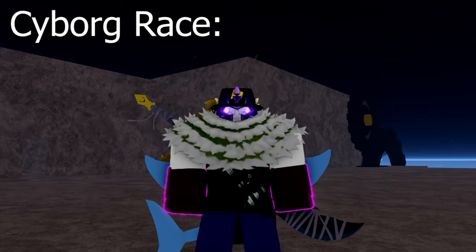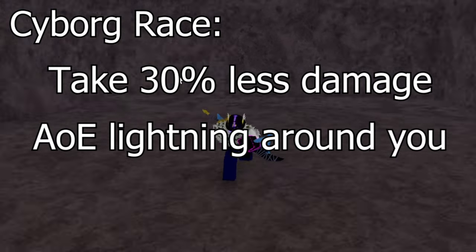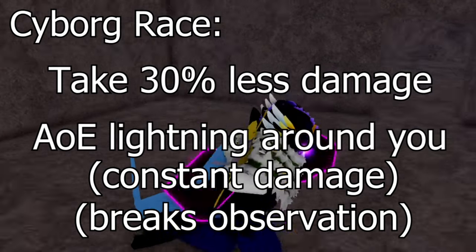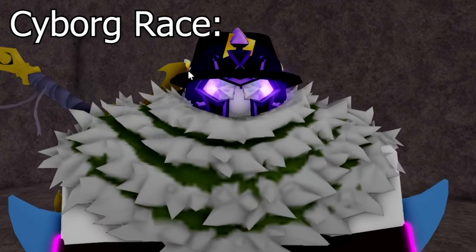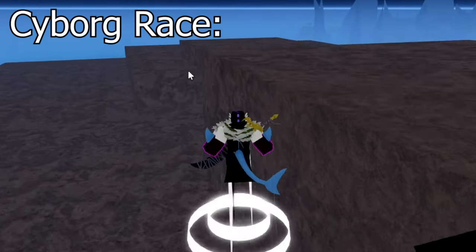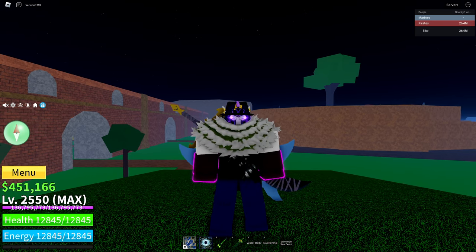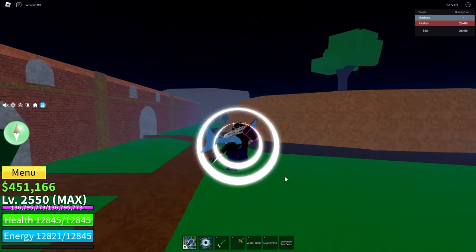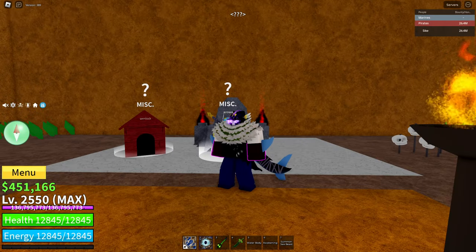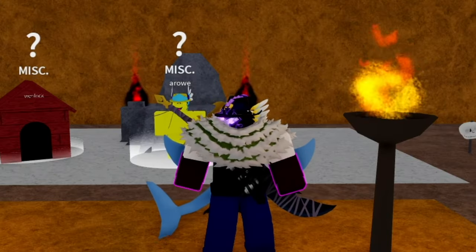The Cyborg V3 ability lets you take 30% less damage from enemies and also creates an AOE lightning around you that constantly damages enemies and breaks their observation while activated. So Cyborg is really good for PvP and can also help you in a sticky situation when you're getting hit in a combo. Once you've completed the quest for your race, all you need to do is go back to Arrow, talk to him, and pay him 2 million Beli. After that, you will have the V3 of your race.